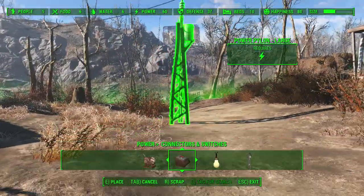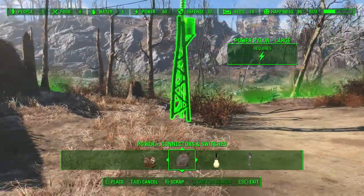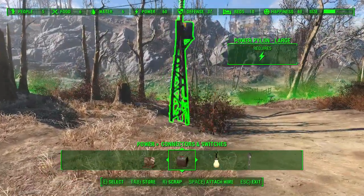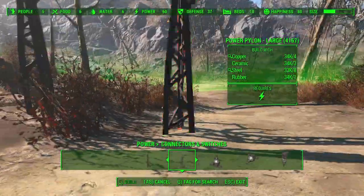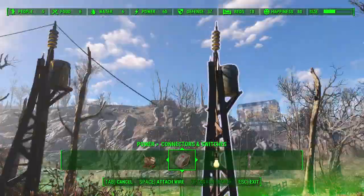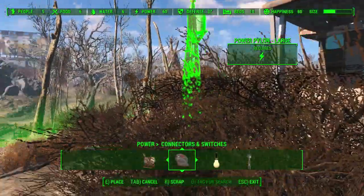Connect the pylon to the first pylon, wire it up, place it down closely, and then you can pick it up and move it to get the max distance. You can have this going all around the outside of your base so it's not super messy and noticeable. Put that right by the house.